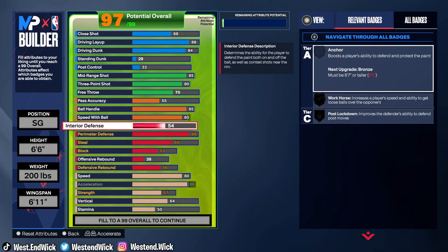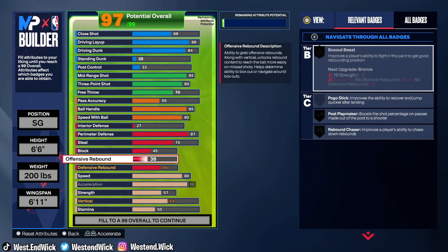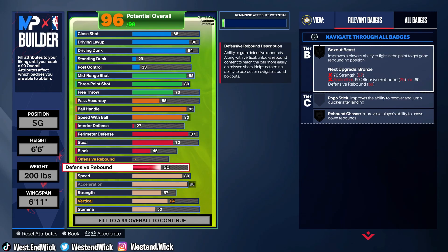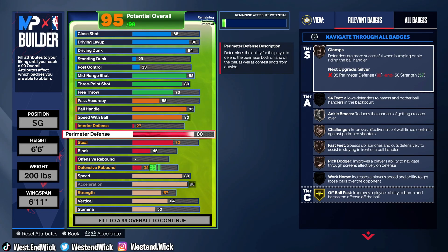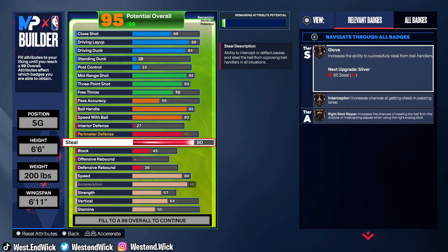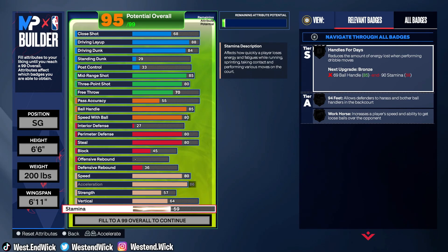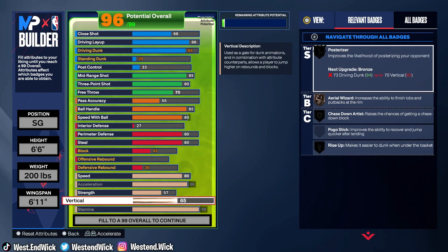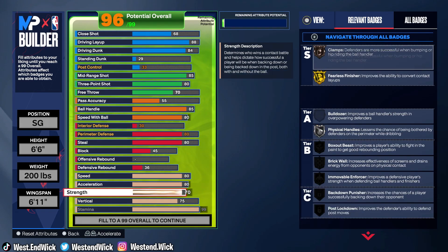Interior defense — let's take that down. I'm a shooting guard, what do I need interior defense for? Perimeter D, I'm going to put an 87 still, put that to 70. Take the rebounds down — don't care about rebounding at all. Definitely got to put the stamina up for sure. Vertical up so we can get them contact dunks. Strength up. Acceleration — I don't really need it that high, 80 is high enough.